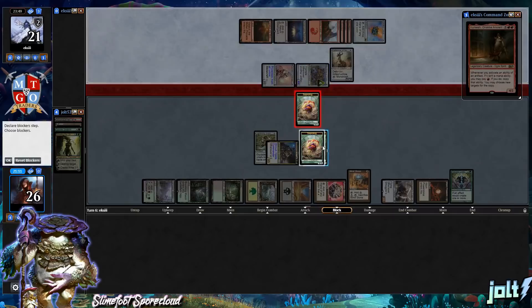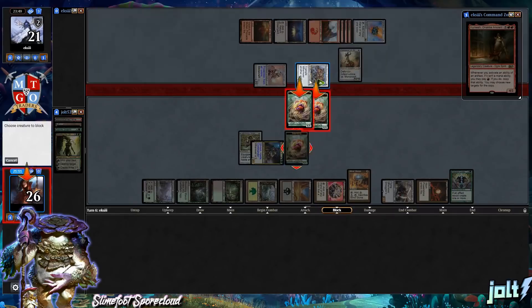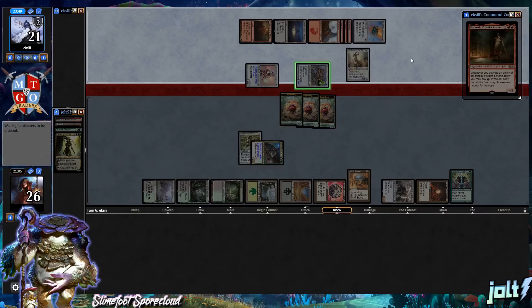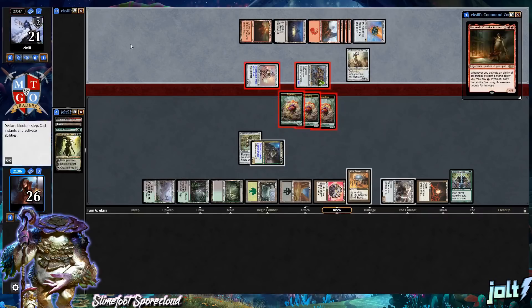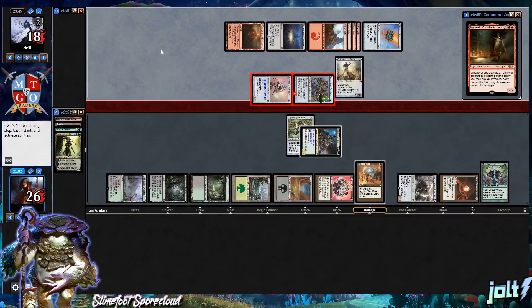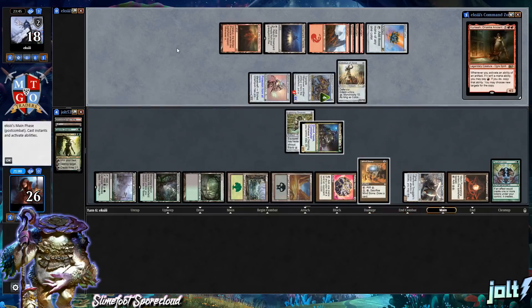We're going to chump block across the board to get those Sapling tokens going. The opponent gets down Colossus of Akros. I'll send those three Saplings over — that's three damage to our opponent and we gain three life, putting us back up to 26.